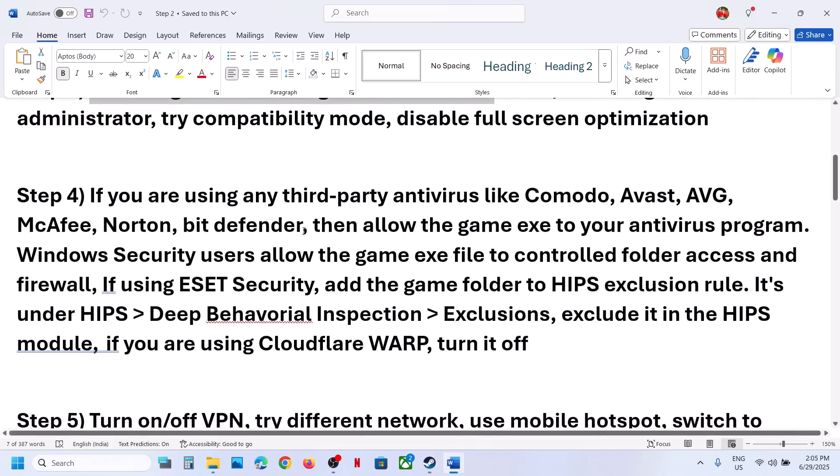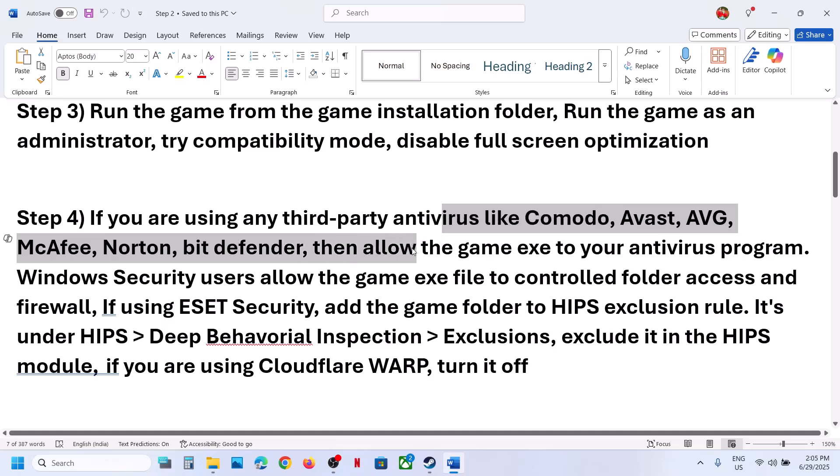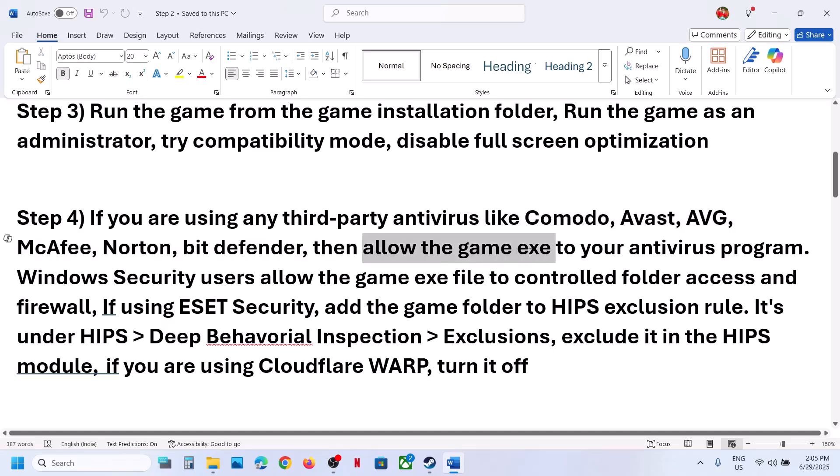The next step: if you are using any third-party antivirus program — such as Avast, Norton, Bitdefender, or McAfee — allow the game.exe file or the complete game folder as an exclusion in your antivirus program.